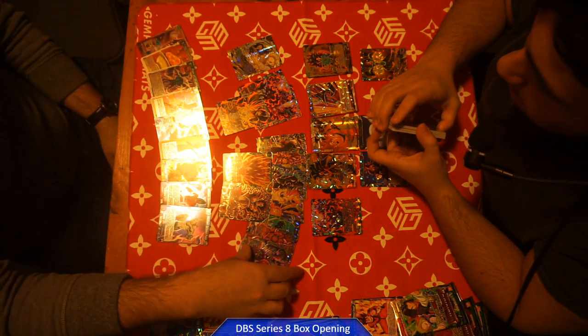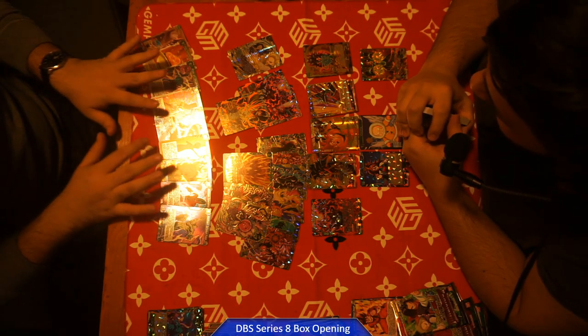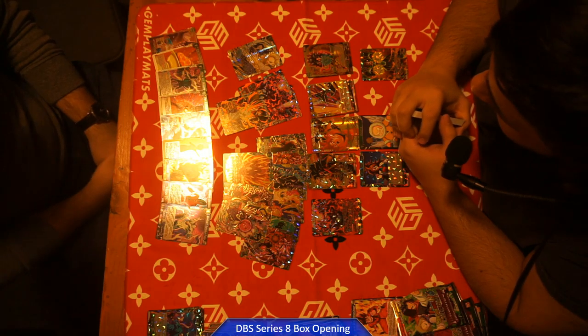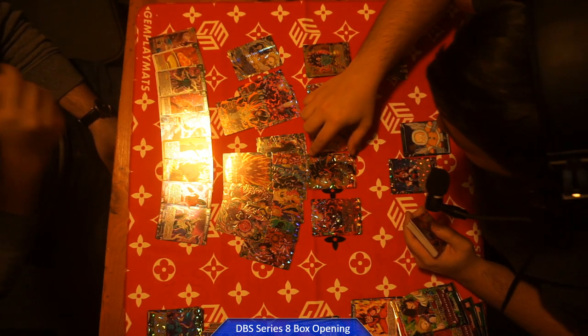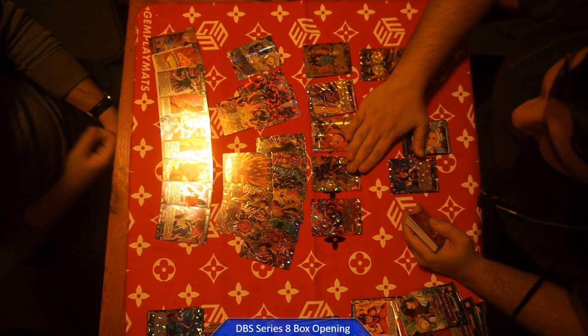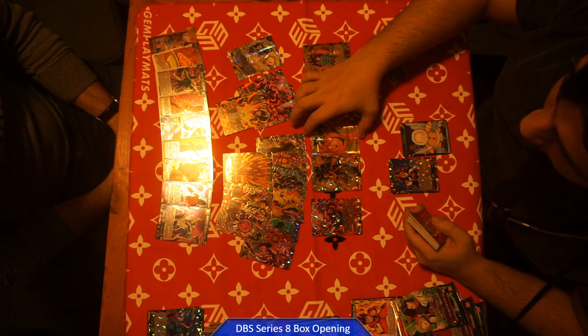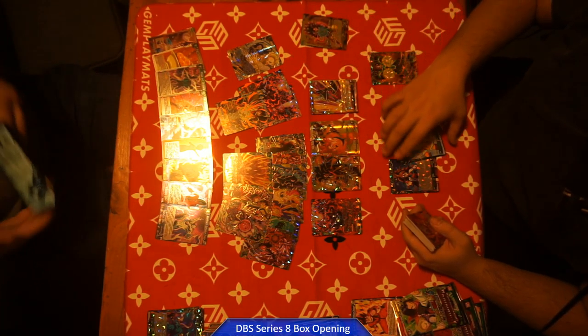So it looks like there is one SPR per box — that's looking like the ratio. SR — I pulled the best SR in the set, for sure. You definitely got more hollow leaders than I did.